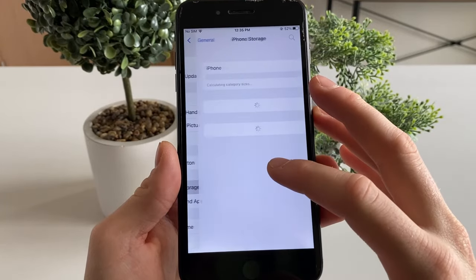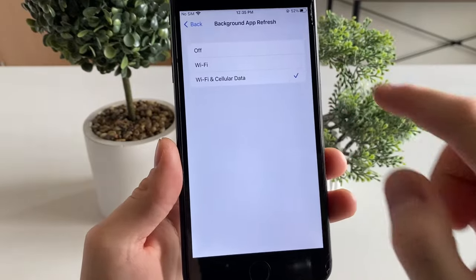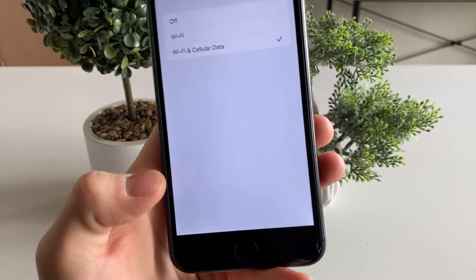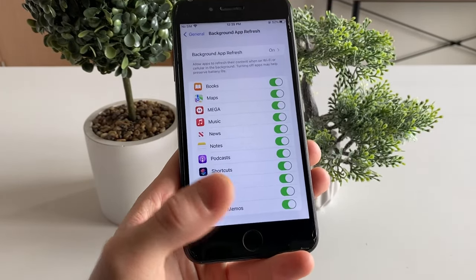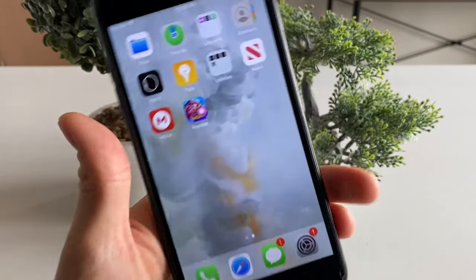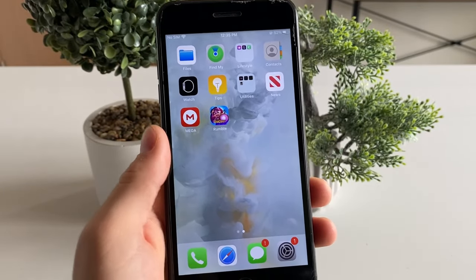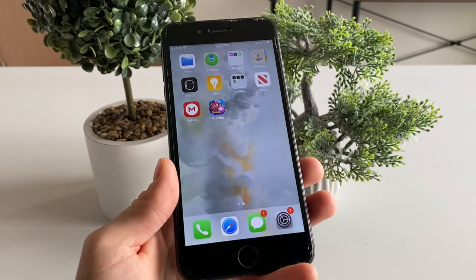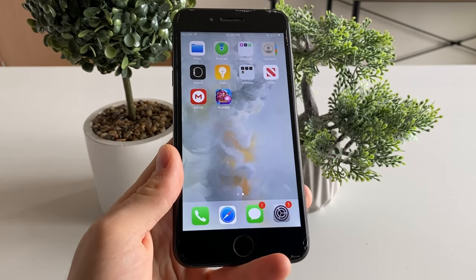Go to Background App Refresh — not iPhone Storage, Background App Refresh — and make sure that it is turned on for Wi-Fi and cellular data. Now all I want from you is to update Warcraft Rumble to the latest version of the game. It is really important that you have the latest version so this Warcraft Rumble gold hack can actually work for you.